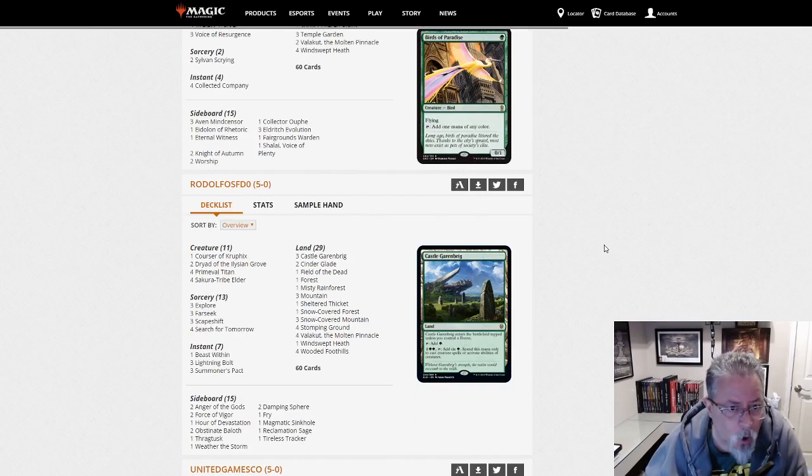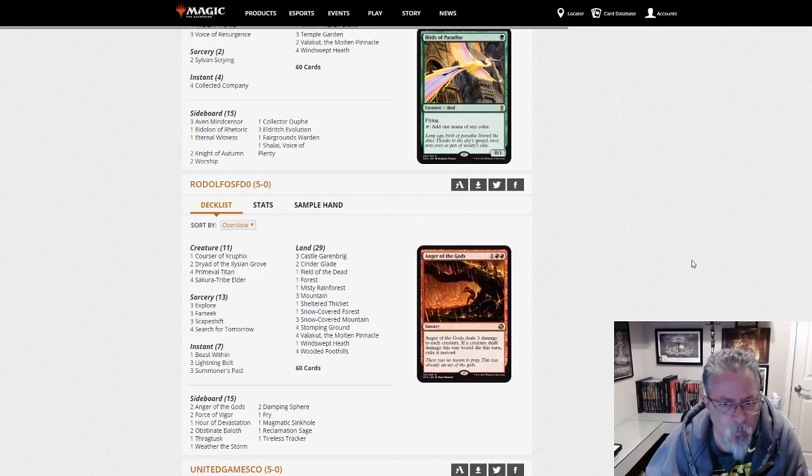Rudolf Rudolf Rudolf — not going to bother with that one. Titan Shift with two Dryads — that's a little low. One Courser main, 29 lands, three Summoner's Pact. Here's a Titan Shift build for you.